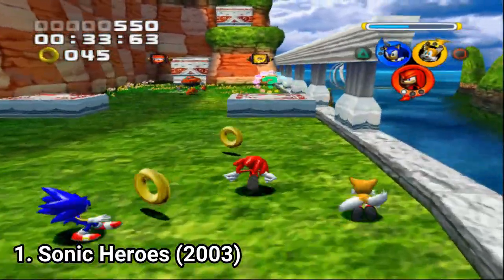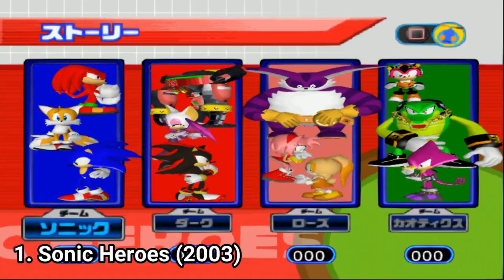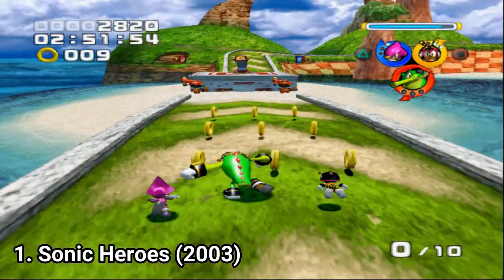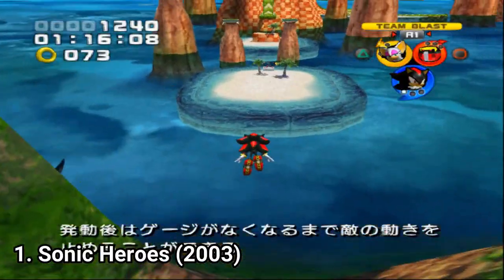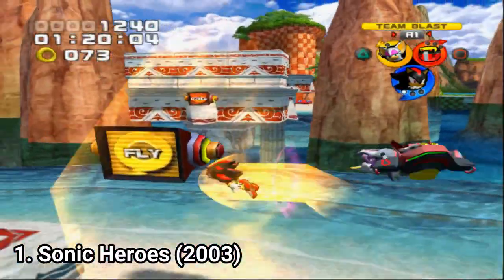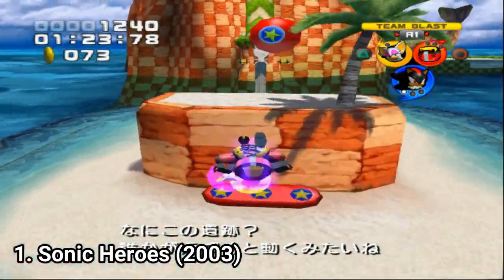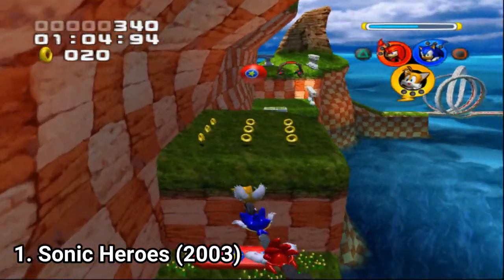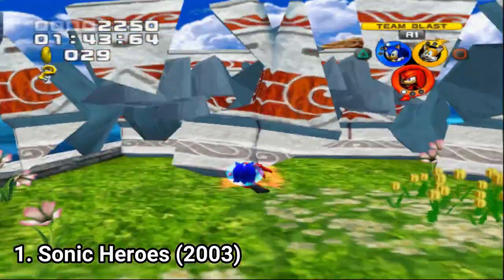In this game you go in teams — you don't play alone. You get 4 teams: Team Sonic, Team Dark, Team Rose, and Team Chaotix. Each team is comprised of 3 characters: one for speed, one for flying, and one for smashing. You need to switch characters to get through the levels — either to run faster with Sonic, smash something with Knuckles, or take Tails and fly all 3 characters over obstacles.